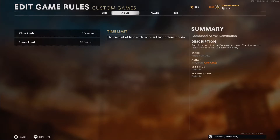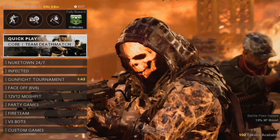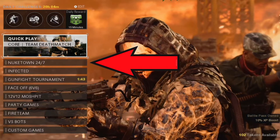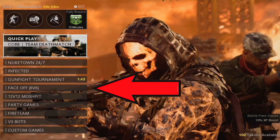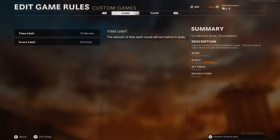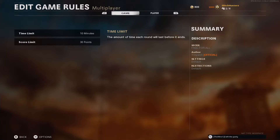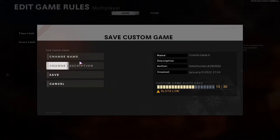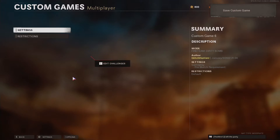Now on the multiplayer screen with your first controller, scroll down to the mode that you want. In my case I'm on quick play and I want to scroll down — nuketown, infected, gunfight, face off, mosh pit, party games, fighting. Now press A to start your search. With your mouse, press options and save as, then just save it.